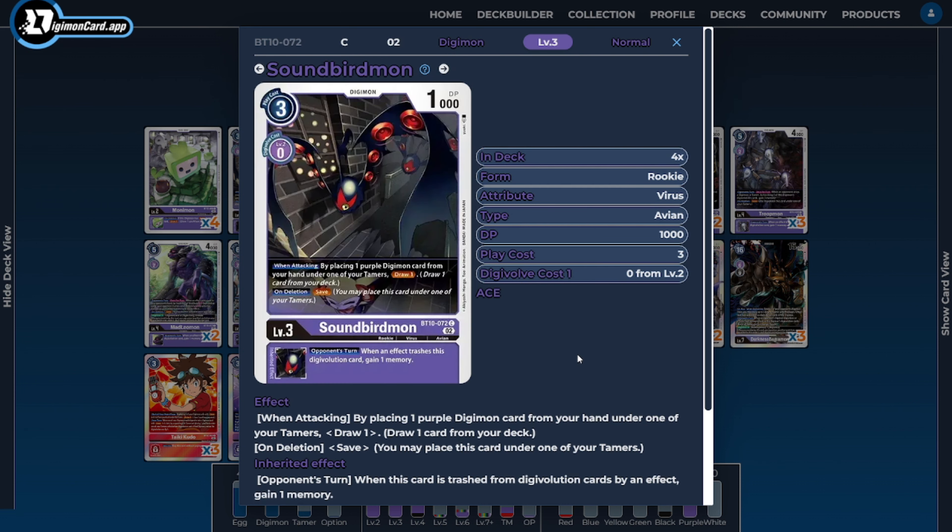Next, on to the rookies: I'm going to be running four copies of Soundbirdmon. Even though Soundbirdmon isn't a Bagra Army card, it's a low-level Digimon with a really good inheritable ability that we'll be seeing with a lot of our other Bagra Army cards, allowing us to anti-tempo the opponent when our sources are getting trashed by card effects. This card is another engine card for the deck, letting us shove Digimon from our hand underneath our tamer to cycle through our deck quickly. On top of that, it has the on-delete ability of save, so when it gets deleted it goes underneath our tamer.